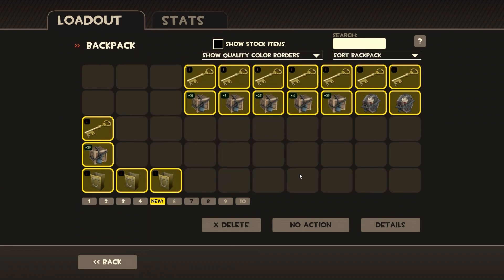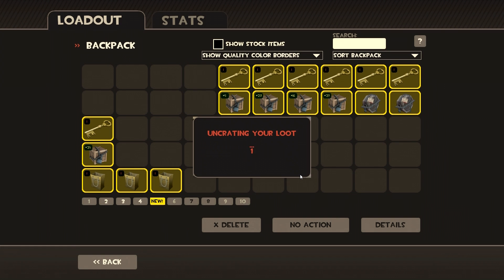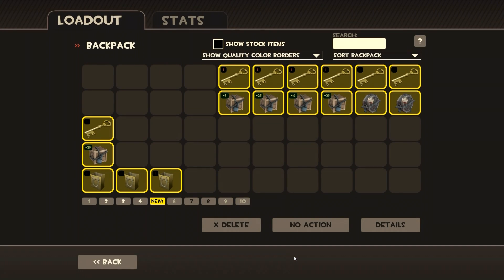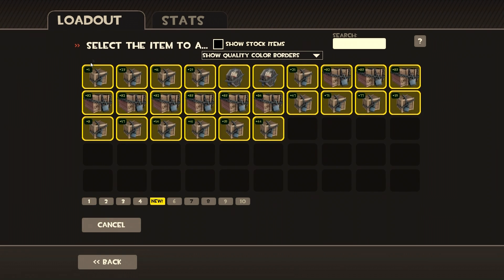Let's go for crate series number 25 again. We got the strange Natascha. On hit you get a 100% chance to slow the target, 50% max primary ammo on wear, a negative 25% damage penalty, and it's 30% slower to spin up. This is a Heavy-restricted weapon. It's great to use in Mann vs. Machine if you're trying to stop the bots from getting closer — if you don't have a good Scout with milk on your team, you use this to slow down the Scouts and let the Engineer's sentry gun do the work.